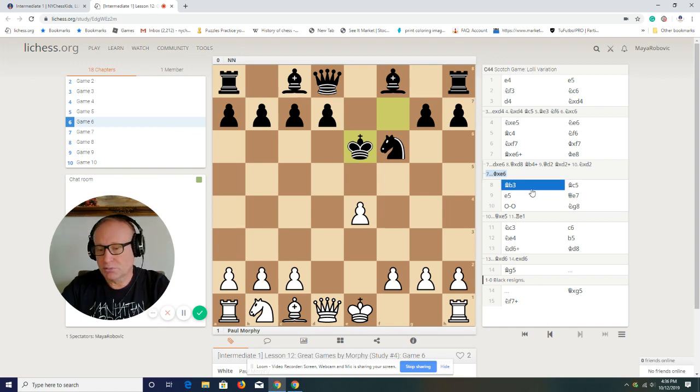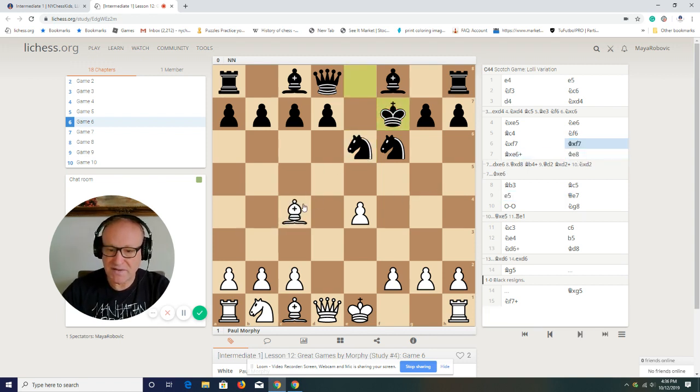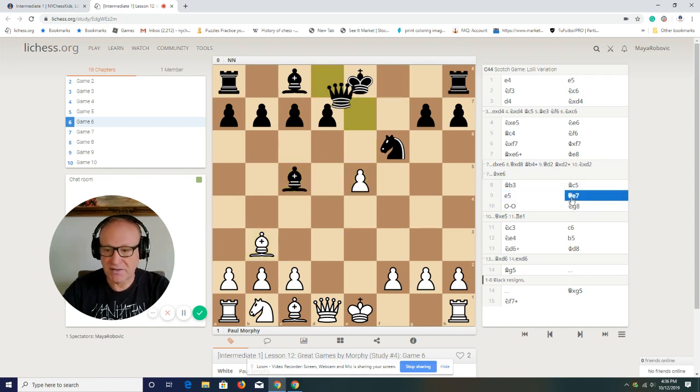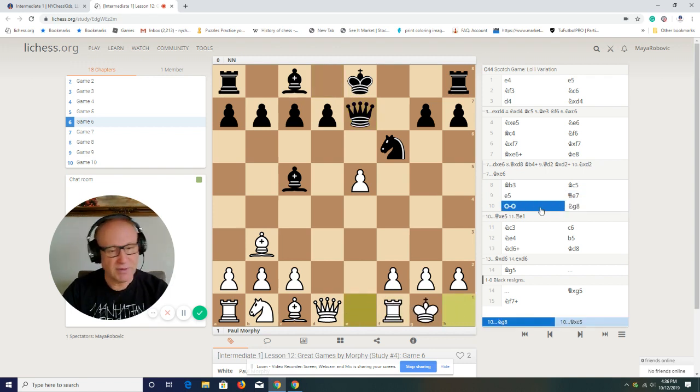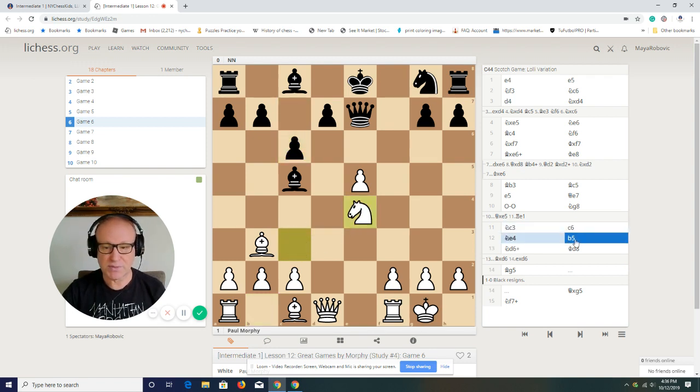That's a little bit of analysis of this game. What's important about Paul Morphy's games is you have to learn about the attack. Try to notice moves like e5 and castling — Morphy always castles and then goes into the attack with his rooks, bringing all the pieces into the attack. You cannot attack with just one or two pieces — you need more power. And that's what you get here.